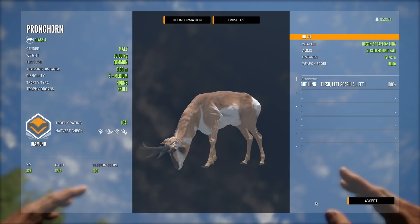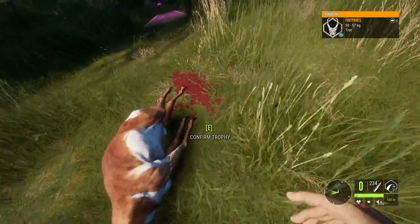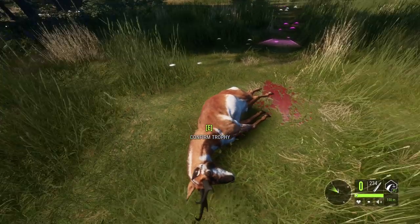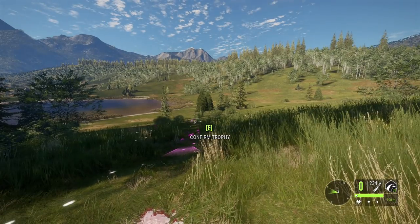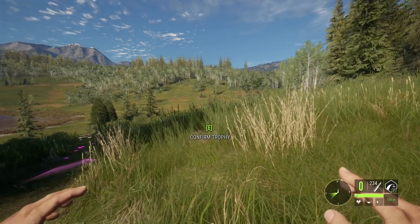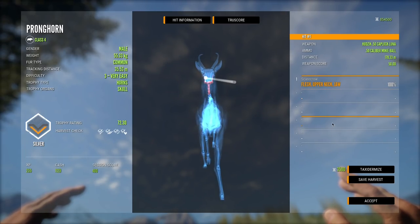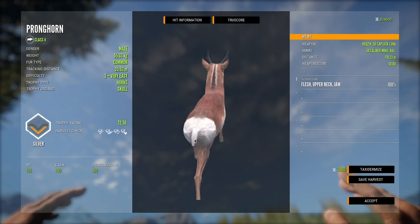I've seen somebody kill one close to 105 so they can get bigger, but for now this is the best one we've ever killed — a perfect shot from 200 meters with the 50 cal muzzleloader. It's got a little bit of character in the horns too; they're not completely even which I really like. This will definitely replace the 103.7 in the lodge. We also got a bit of a trick shot in there — I wasn't really talking because I didn't expect it to work.